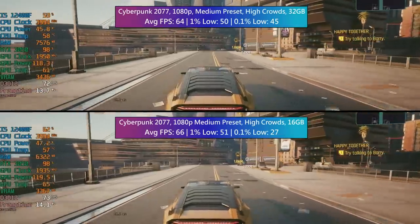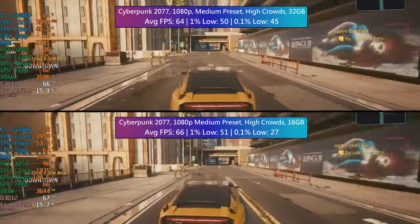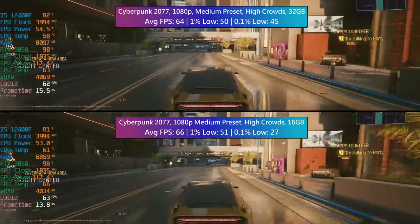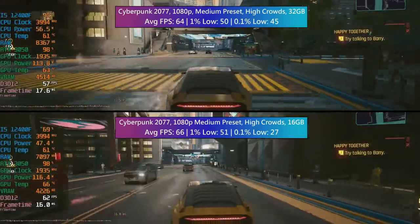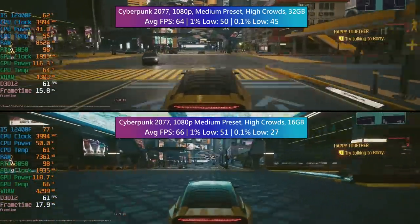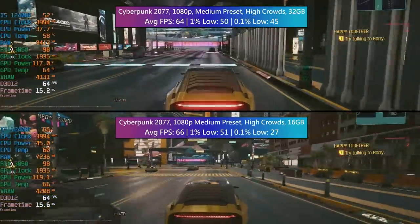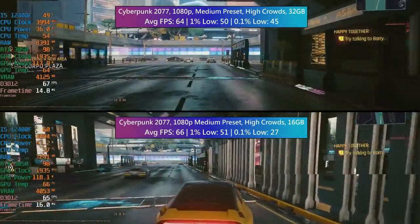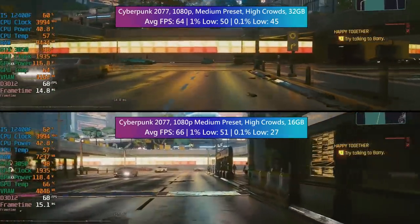Cyberpunk 2077 now — over 60 FPS with both configurations. I actually saw a slightly higher average with 16 gigs. This is after running the in-game benchmark. The 1% low was very similar, and the 0.1% low — there was a bit of a problem here with 16 gigs, nothing major. Again, just like in Spider-Man, a couple more hitches here and there which reflected badly on the 0.1% low, but for the most part these won't occur. Say if you suddenly go into a more crowded area, you might notice a bit more of a dip that lasts about half a second. It really isn't problematic at all — it's just something that sticks out in the figures, but during actual gameplay, not so much.